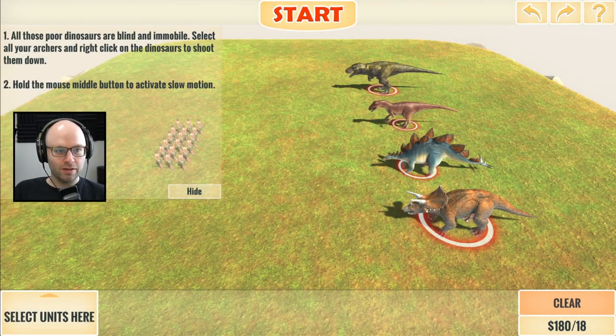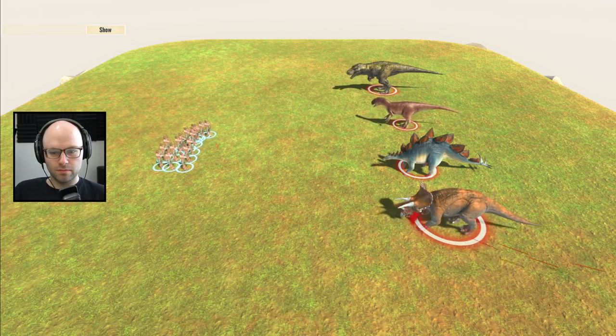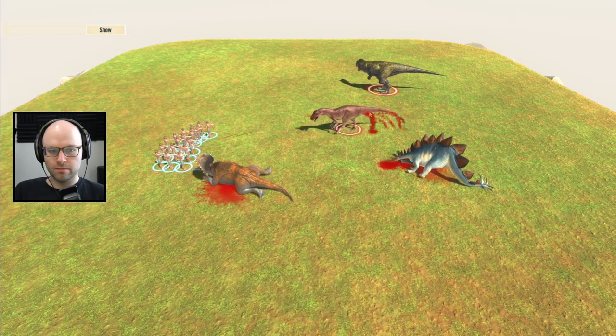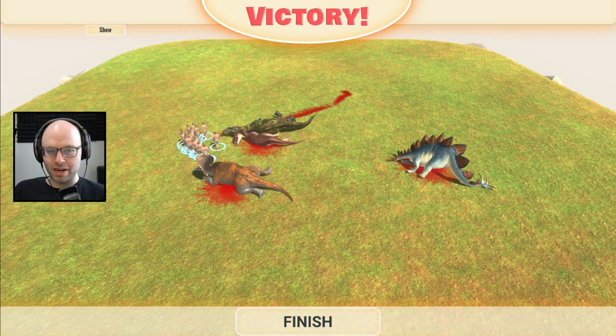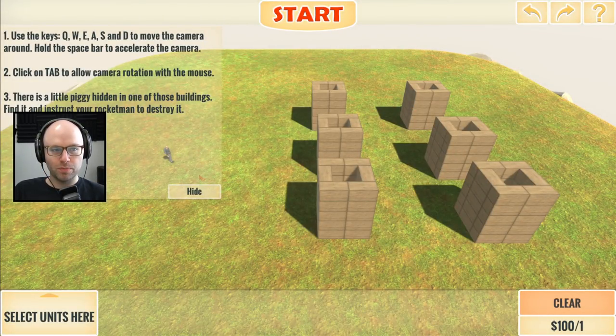All these poor dinosaurs are blind and immobile. Select all your archers and right click on the dinosaurs to shoot them down. Hold the middle mouse button to activate slow motion. Holy cow, we got one? That was like 20 headshots simultaneously! And finally the big boy, the T-Rex. Did you know 80% of his brain matter is dedicated to a sense of smell? It's incredible. Wait a minute - I thought they were immobile! Use the keys to move the camera. Hold the spacebar to accelerate the camera. Who the hell writes Q-W-E-A-S-D? Click on tab to allow camera rotation with the mouse.